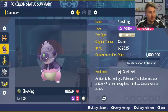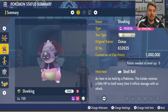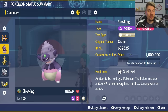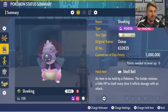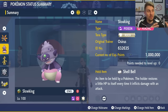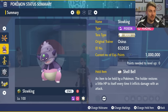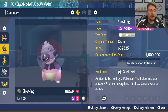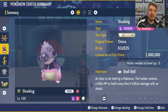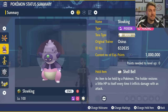Next up is Galarian Slowking. Not a lot of you are going to have access to it, but if you do have the Indigo Disc you can now get the item to evolve Slowking — the wreath — in the Terrarium. There's an NPC who will make it for you, and then you can evolve your Galarian Slowpoke into Galarian Slowking. It's a Poison and Psychic type, so it won't have a weakness to any of the big attacking moves from Iron Bundle, and it has a sky-high Special Defense stat.